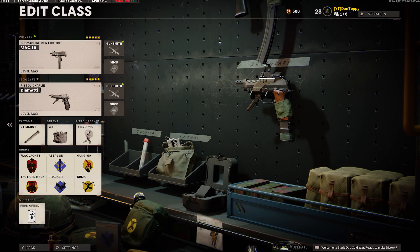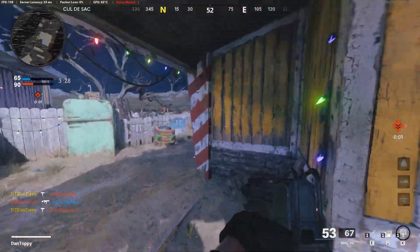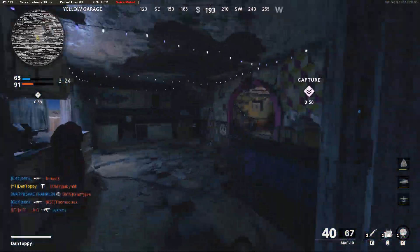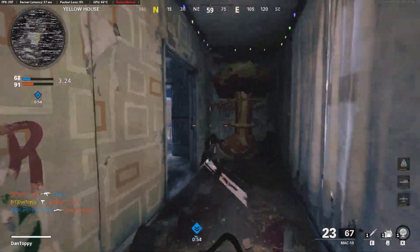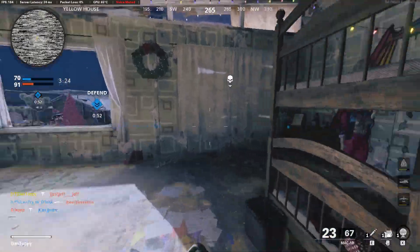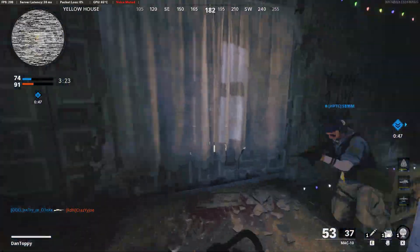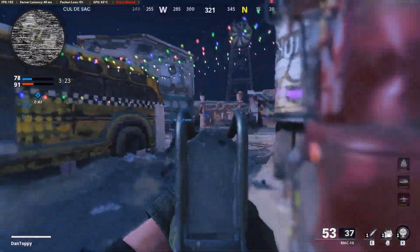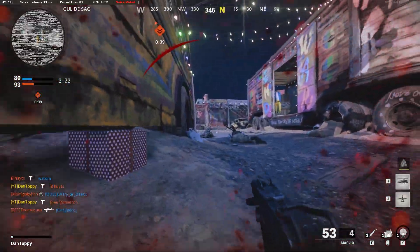For your perks, you're going to want to run Perk Greed and you're going to want Flak Jacket, Tac Mask, Assassin, Tracker, Gung-Ho, and Ninja. This class makes it super accurate and better at range. I'm not running a laser because you really don't need it — the hipfire is already accurate enough, and you don't need an optic on this either because the iron sights are super good at medium ranges as well. The perks I'm running let you stay protected from explosives and stuns, keep you quiet whilst sprinting around, and allow you to shoot whilst on the move so you can run faster and get more kills.